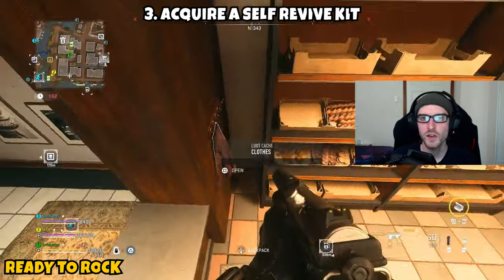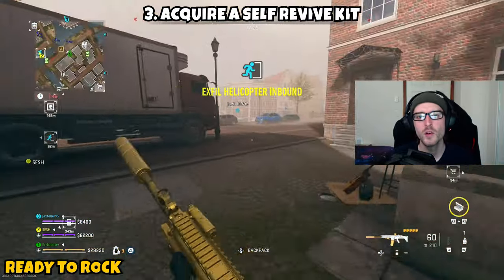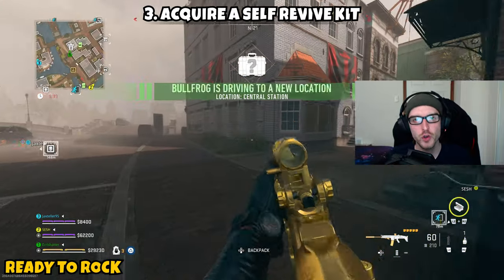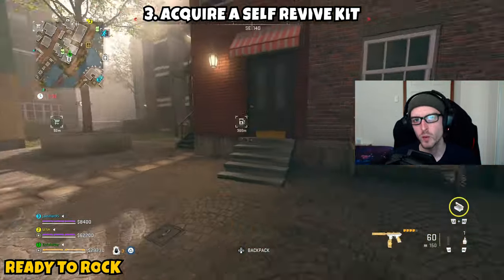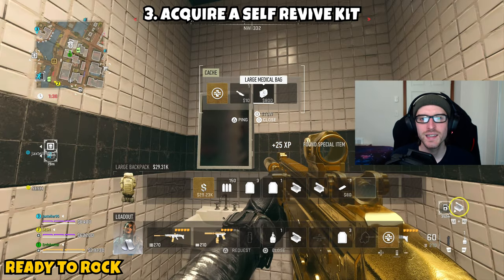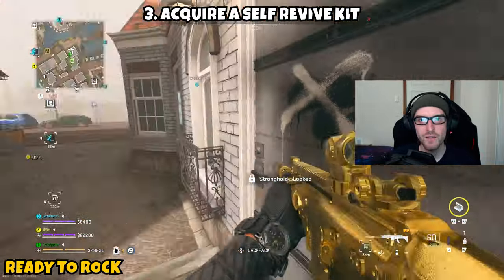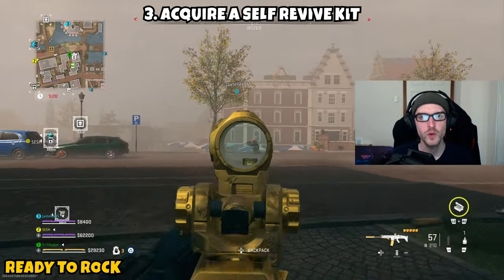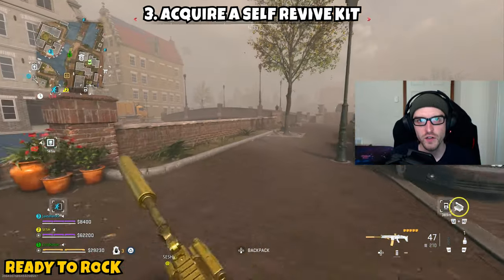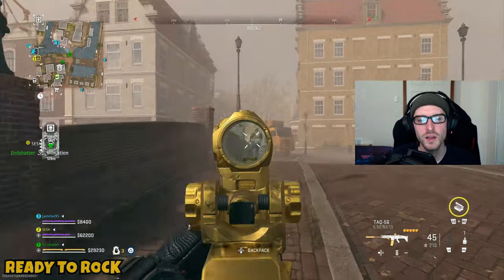Part three asks you to acquire a self-revive. Loot around the map, go into each building, check bathrooms, medicine cabinets, and first aid kits — self-revive kits are fairly common. Hospitals are especially good spots. More than likely you'll come across one on your journey completing parts one and two. Pro tip: if your character already has all three items, just drop them or swap for lesser versions and re-pick them up to instantly complete each part.